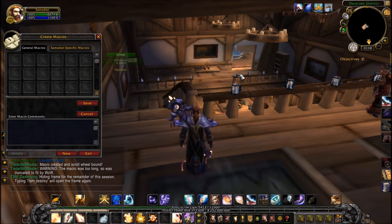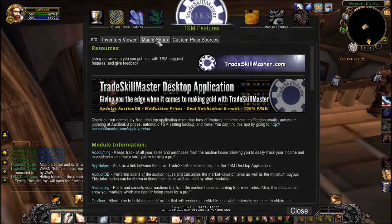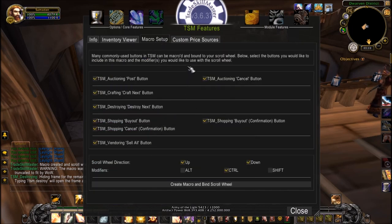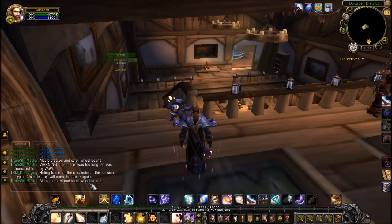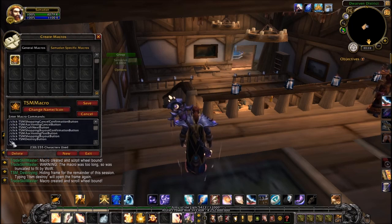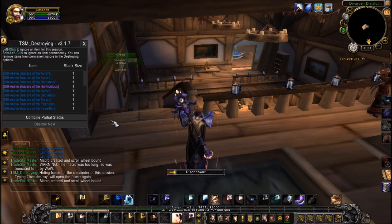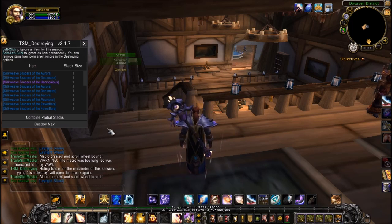Delete that macro. What you need to do is choose one of the options not to include in the macro. I personally don't tend to use the vendor sell-all button, so I'll untag that and recreate the macro. Now you can see the macro has been created and the scroll wheel is bound. If we look in the macro setup, you can see the TSM Destroy button is the full string length. Now when we bring up TSM Destroy, whenever I scroll the mouse wheel it will automatically click Destroy Next. I also have Control pressed down whilst doing this, but that's just personal preference.